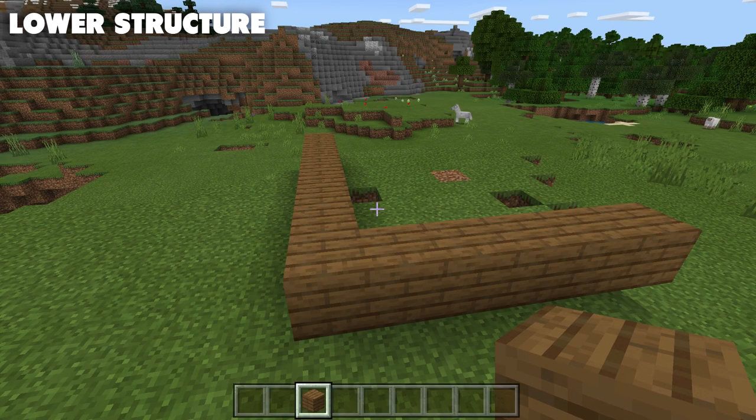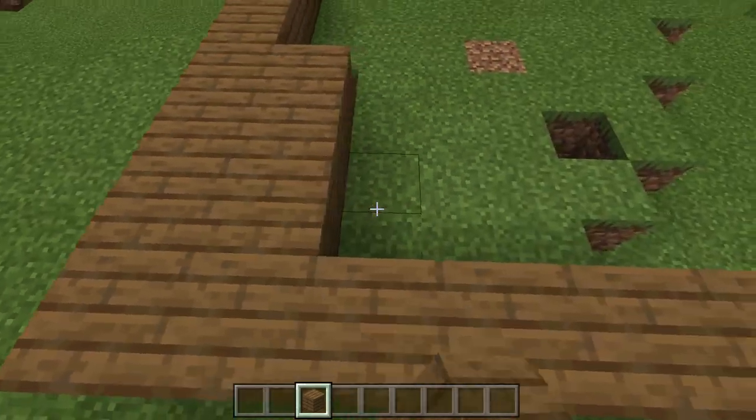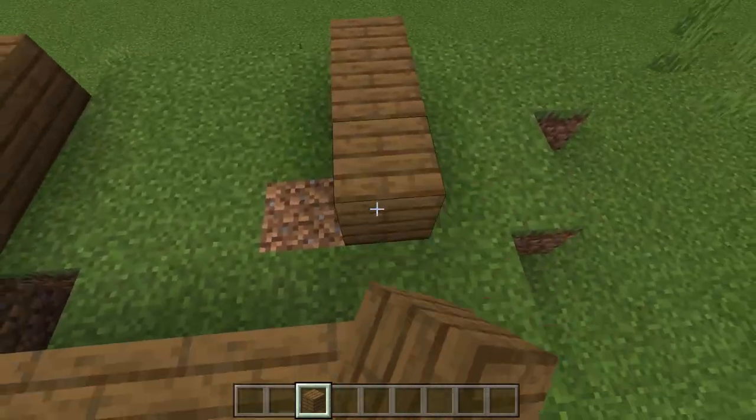To start the build off, we'll need to set up a platform. This platform should be 6 blocks wide and 8 blocks long. You can build this platform out of any block that you'd like that won't hurt the cows — so dirt, wood, stone, anything.